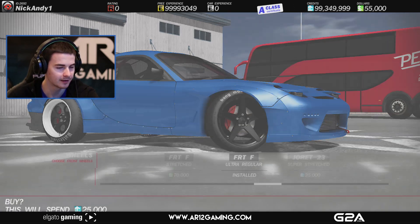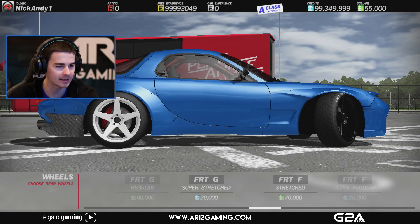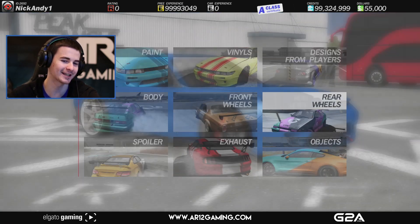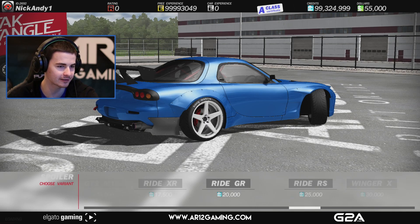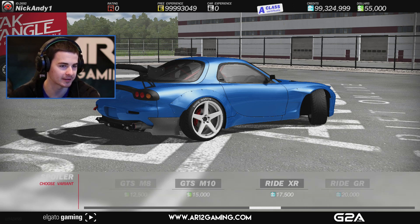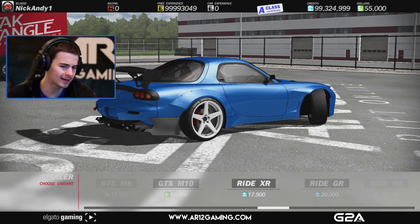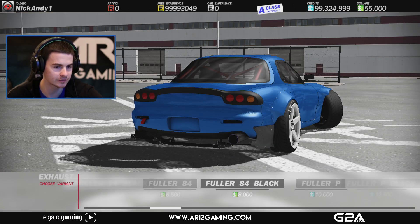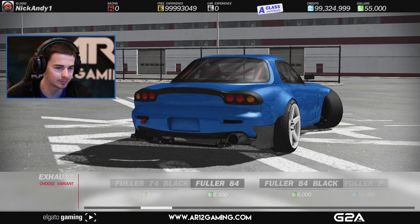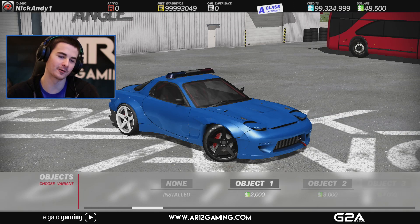Ultra regular — those are huge. Let's get the same in the rear. Actually, having the different colors on the wheels is so sick — I like that. For rear wing, do we want one? There's no lips but there are a bunch of big wings. I don't want a rear wing — I'm going to keep it looking stock. And for exhaust, maybe we can up the size a bit. Objects — this is my favorite part of the game. You can put some crazy stuff on your car.